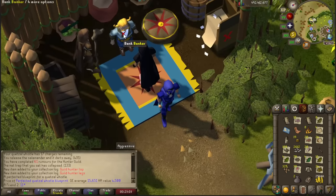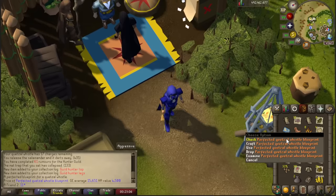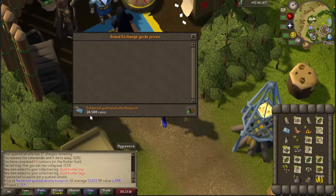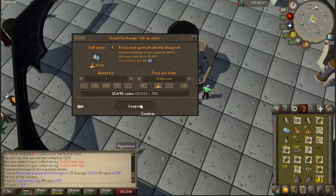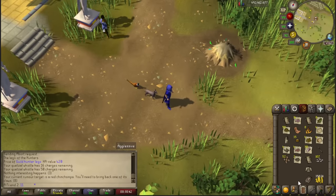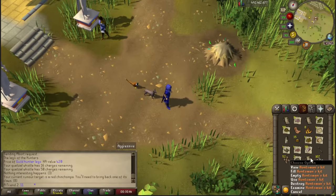You can just buy these! The perfected quetzal whistle blueprint - you can even buy the enhanced and perfected ones. Let me try to sell this for 15,000... oh my god. I thought maybe I got like double or triple the value, and I see like a five-point formula, but I had a couple more left... anything? Oh my god - I actually got the second huntsman kit and didn't even notice.